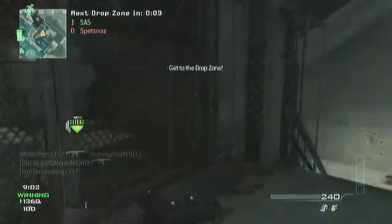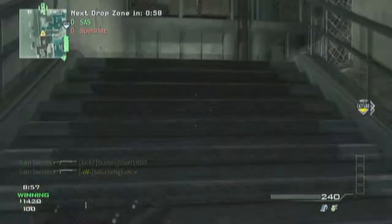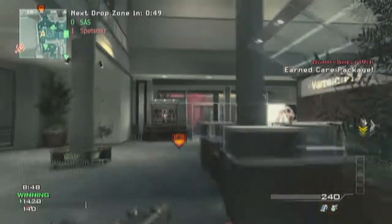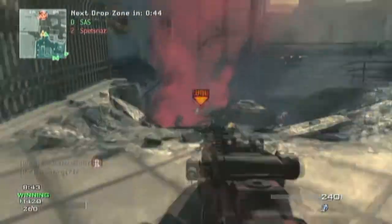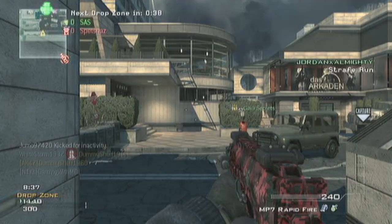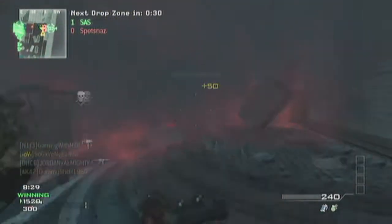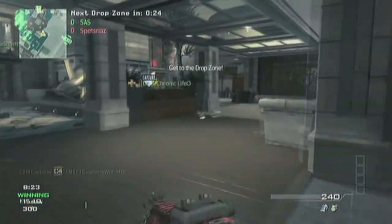Another thing you want to do is find out where the Drop Zones are. Because at the top it says something like 'Drop Zone in 34 seconds' or whatever. What you want to do is make sure you have at least 20 seconds to get there and get the points. You don't get too many points from just showing up — you do if you sit there, but that's why you have to hide.